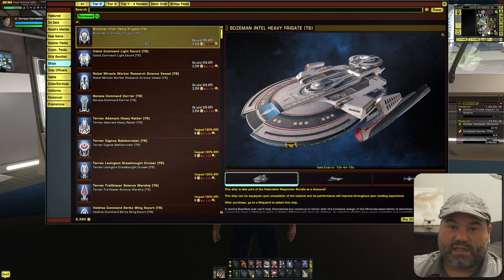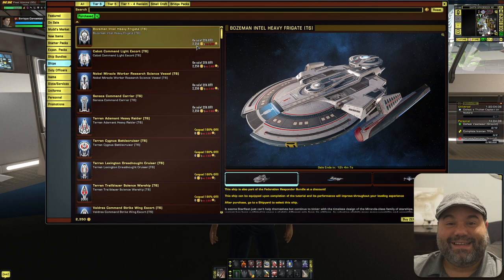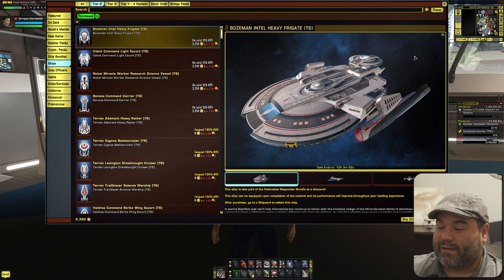I lucked out because right now there's a Black Friday sale on the Zen store — today I believe is the last day. With the sale, tier 6 ships are 2,250 Zen, and I have 2,350 Zen, so I just barely have enough. Just be aware that you can trade dilithium for Zen, but it does take a while and a lot of dilithium.